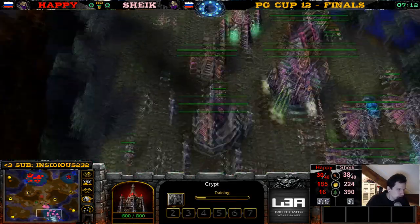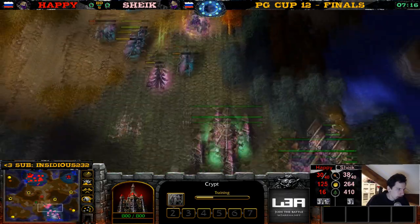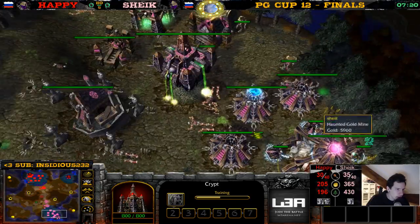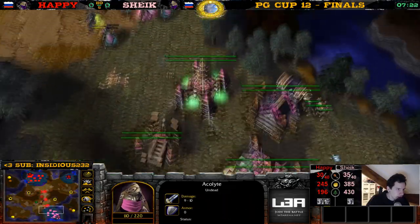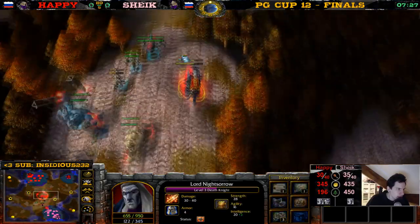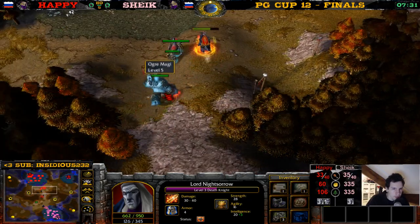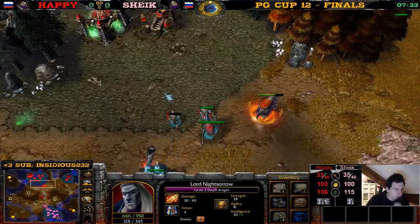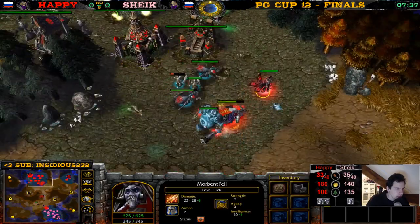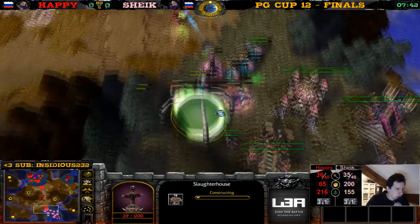Happy has an expansion, so losing ghouls in return for units is usually pretty good — but he only got the one fiend, and maybe one or two acolytes. Not that many. Chic has six acolytes now. The lich and fiends are creeping. Here comes Happy again with one fiend. He has double crit by the way. There's a lich. Slaughterhouse going up.